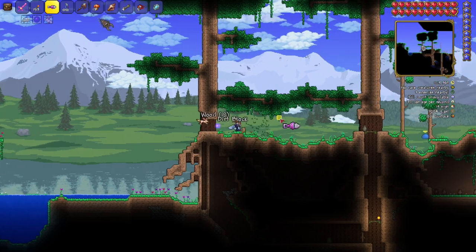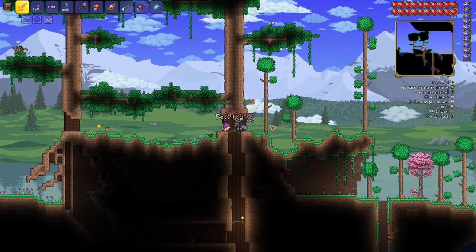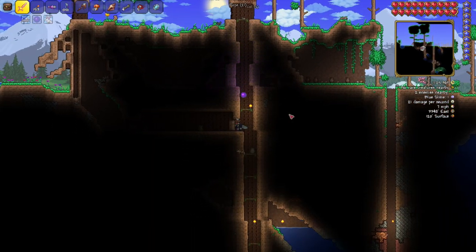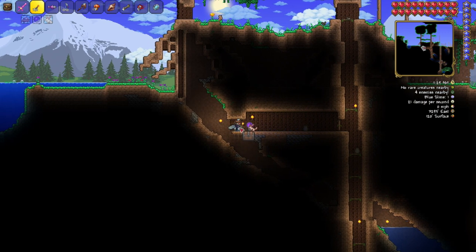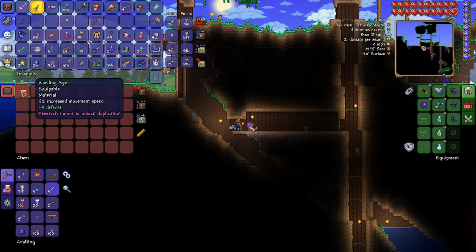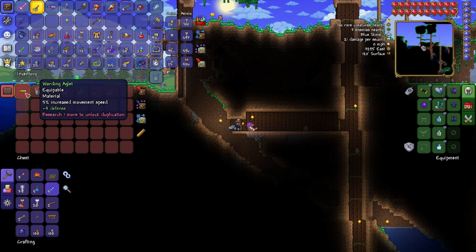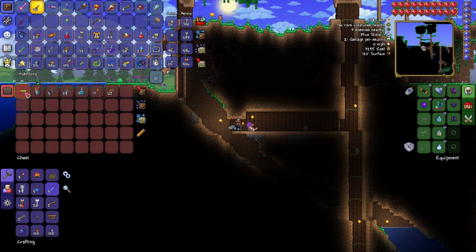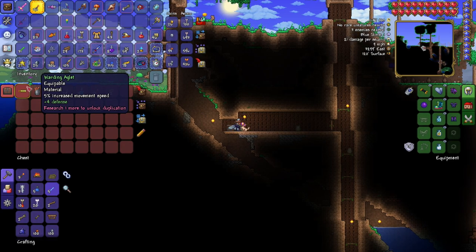We're gonna go through this tree right here, to the end of the world with the trees. It's a small world, it's easy to get there. You look in this chest right here at 3295 East by 120 surface. You open it up and — ta-da — your Warding Aglet! That is awesome, especially early on, even before you make the Terra Spark boots. That's plus four defense, which is huge for, say, going against the Eye of Cthulhu.